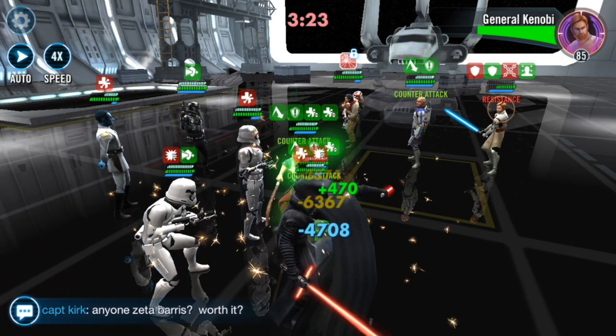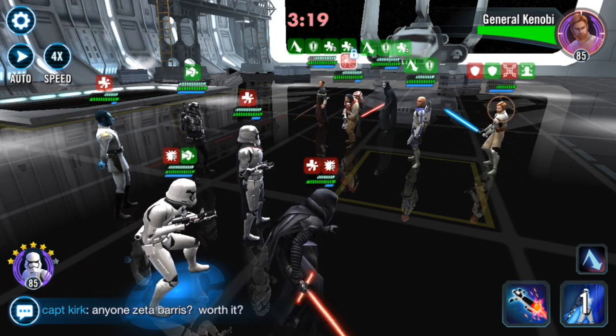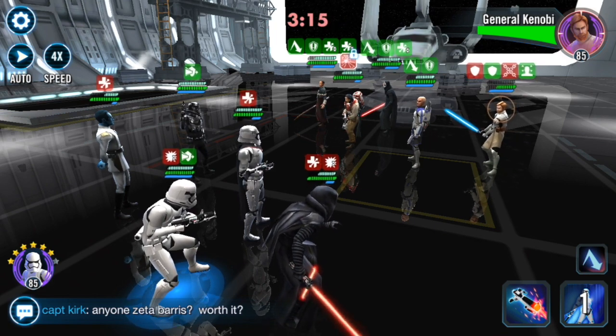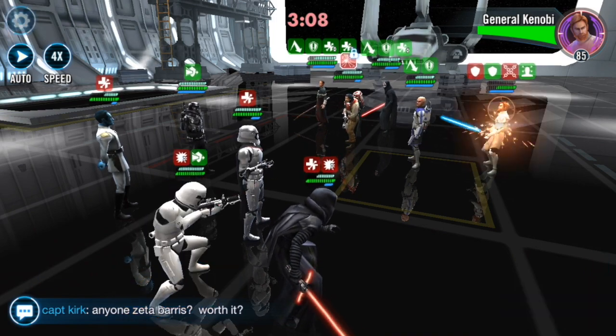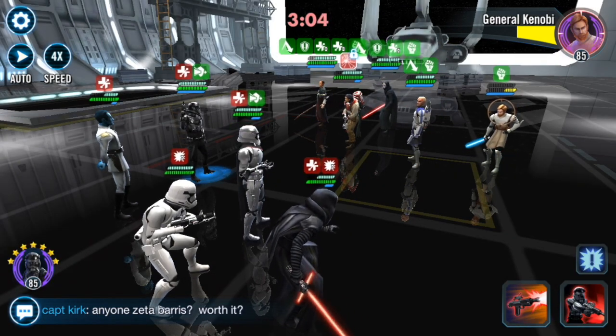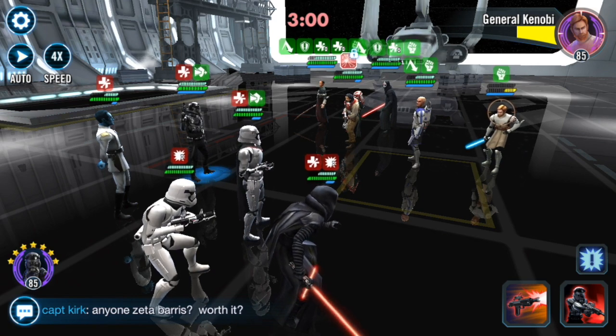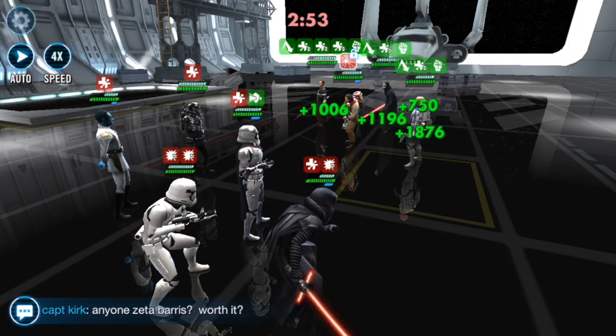I get an extra hit on Kenobi from Retribution. Using Stormtrooper's basic, hoping that through either his Zeta or Phasma's leadership we call someone, because we could probably kill Kenobi right now. Dispel calls Phasma but no death. Kenobi is done for — we use First Order TIE Pilot, he's down 20,000 and Kenobi is out of the picture.